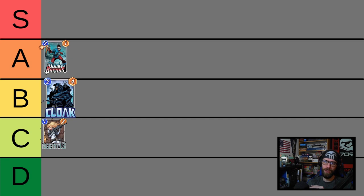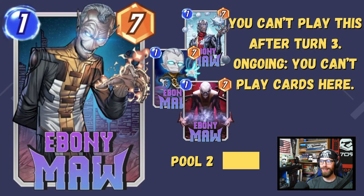He also pairs up nicely with Angela. If you really want to lean into creating the biggest Angela possible, you can fill up Angela's location with a bunch of little cards, move them over to Cloak's location, then keep on playing Angela and buff her into just the stratosphere. We're putting Cloak in B tier, with the caveat that I think I'm overrating the movement cards a little bit in Pool 2, but we'll get to that more when we discuss Vulture towards the end of the list.